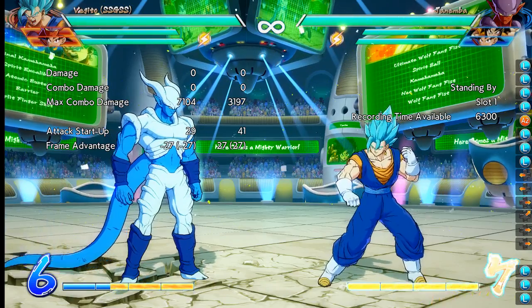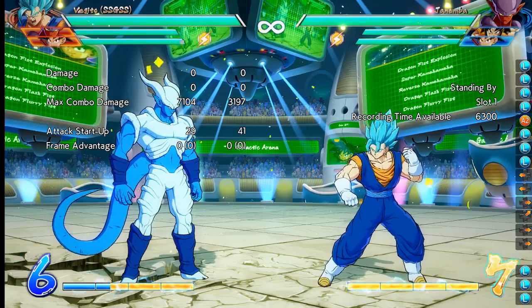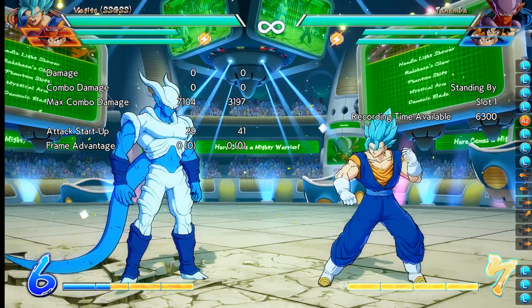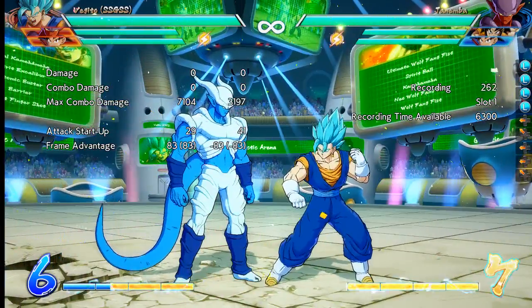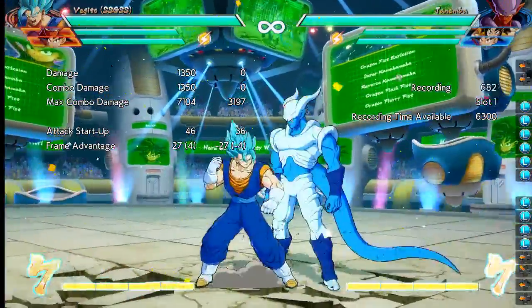It's Uncharmator here. I'm talking about a tech option that's come to my attention: when Janoma does his auto combo, we can apparently counter it because we have at least five frames to work with.